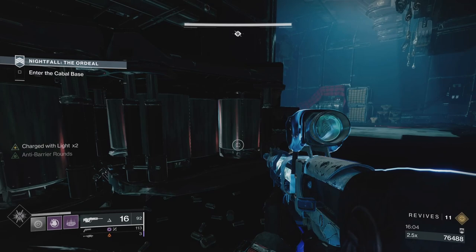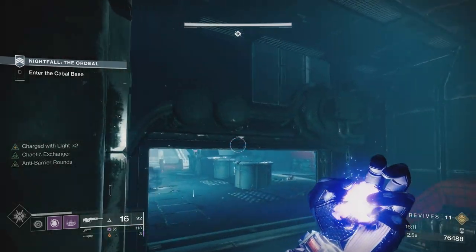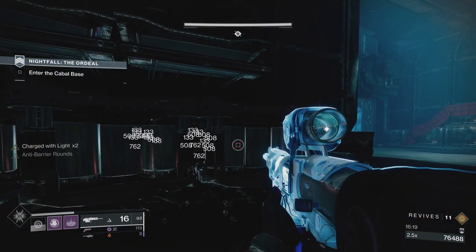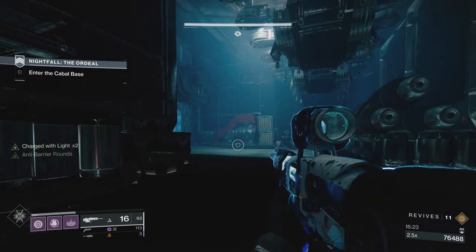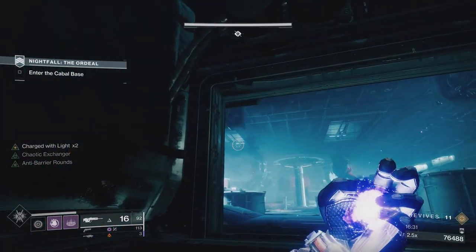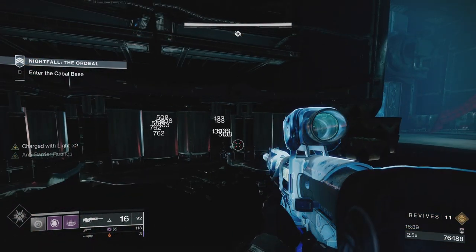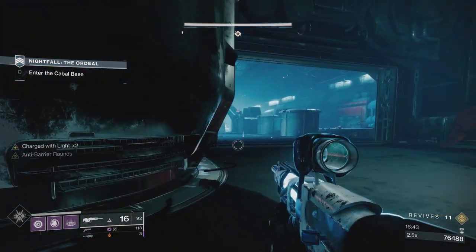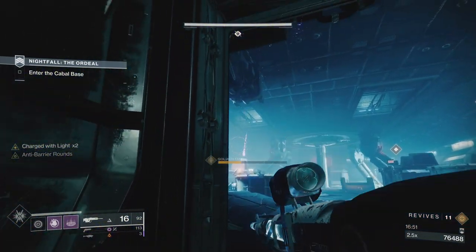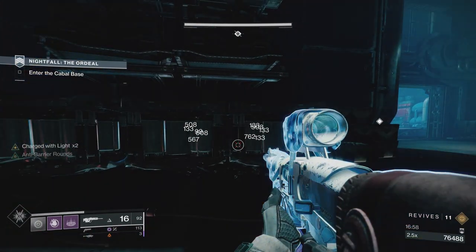I would normally have Allotment Ordinance on, which increases rocket launcher damage, but High Energy Fire might actually be the play because with tanks and stuff you'll do more damage against ads until they die. If you've got Charged with Light going into Allotment Ordinance it increases one rocket - two charges increases two rockets. But High Energy Fire lasts until you kill the enemy, so it might actually be better for sustained damage on things like tanks.